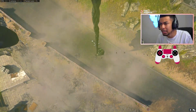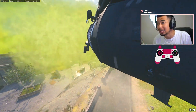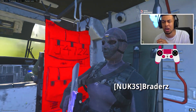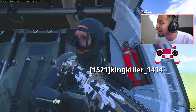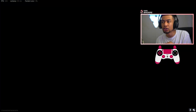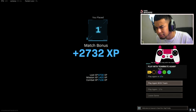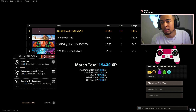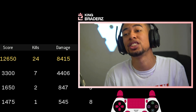I managed to pop off with that and get a full W with it too. Make sure you guys drop a like on the video. I was not expecting that, but we managed to get a good W. Even with all the sweats from the new update, we maneuvered around them. As soon as I turned off auto-sprint, I was doing work with it. 24 kills, 8.4k damage — 34 kills altogether. I'll take that, that's dope. That's a W!